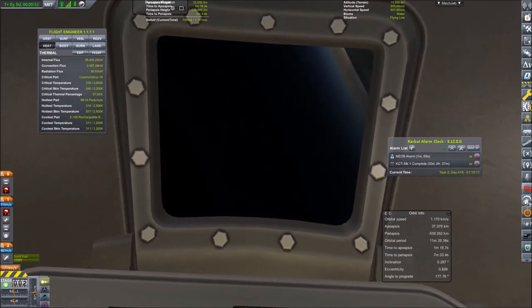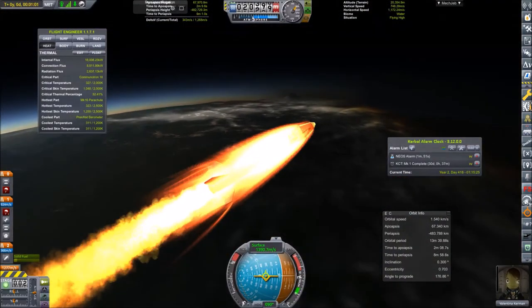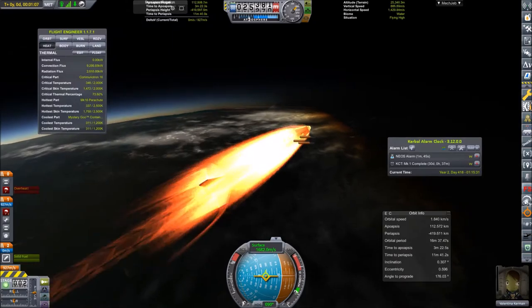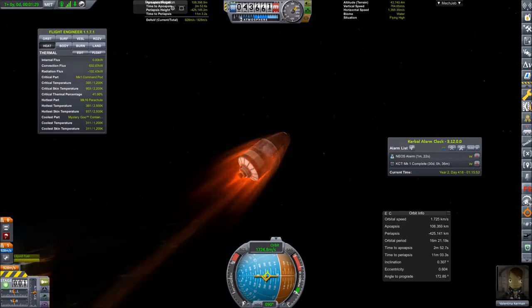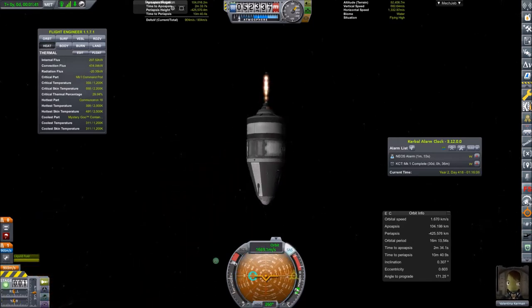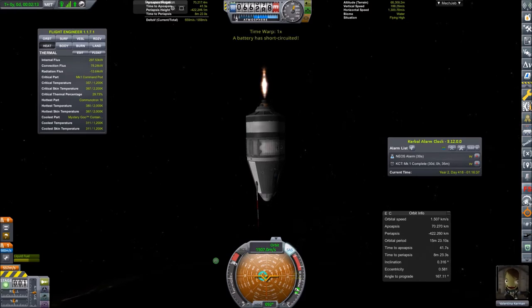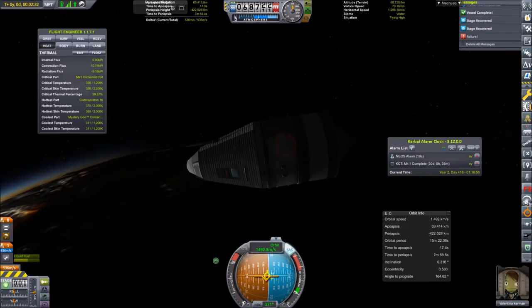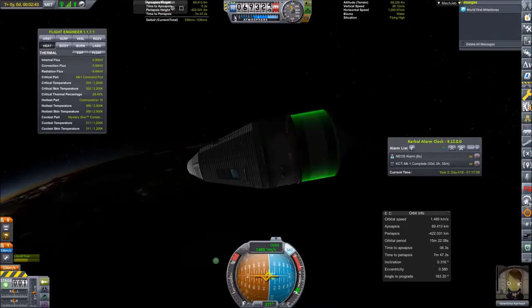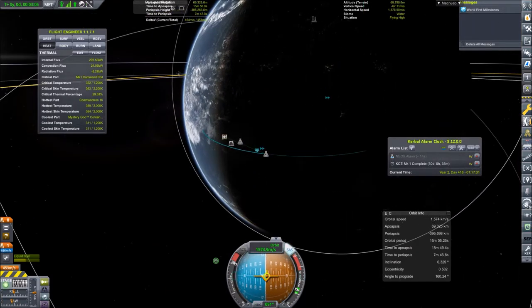I also wanted to make sure we stay below what the Final Frontier mod considers Mach 3, as long as we are under 30 kilometers of altitude, because I have one more mission in mind with some rocket planes to challenge beating Mach 3 — just an excuse to fly some rocket planes.